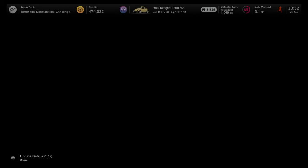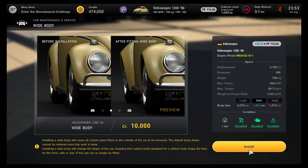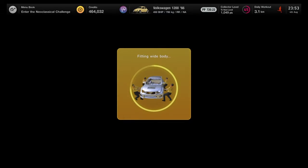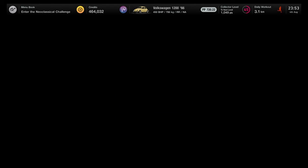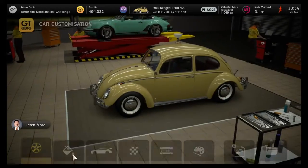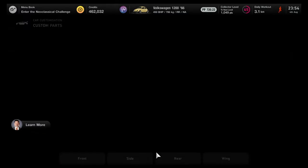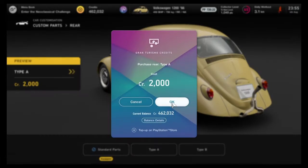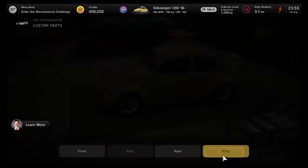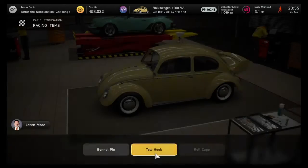Let's see the visual customizations because I have not done the Beetle yet. This is a wide body — it's not much, it's mainly in the back where the main part of the wide body is. I'm going to keep the default wheels on. I'm going to remove the front bumper, nothing on the side, but the rear — just remove everything. Get a big wing, yes!